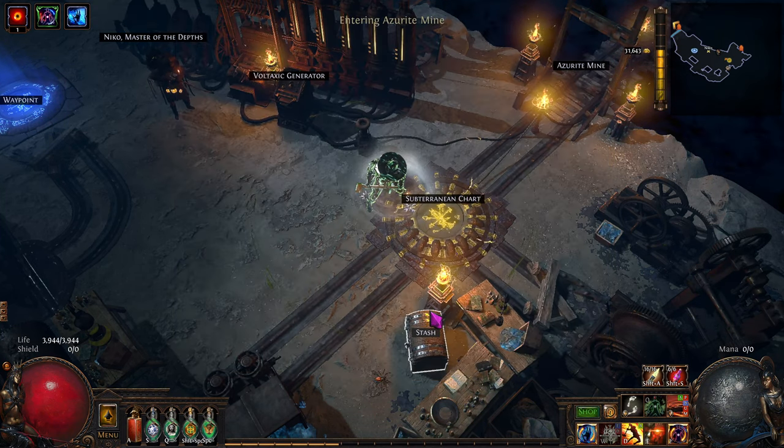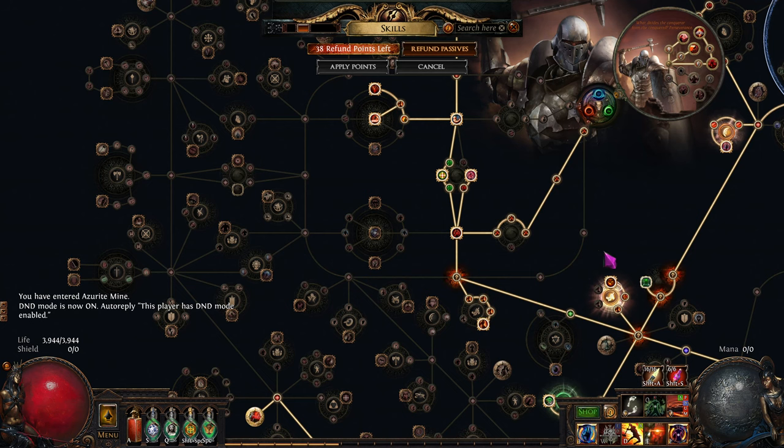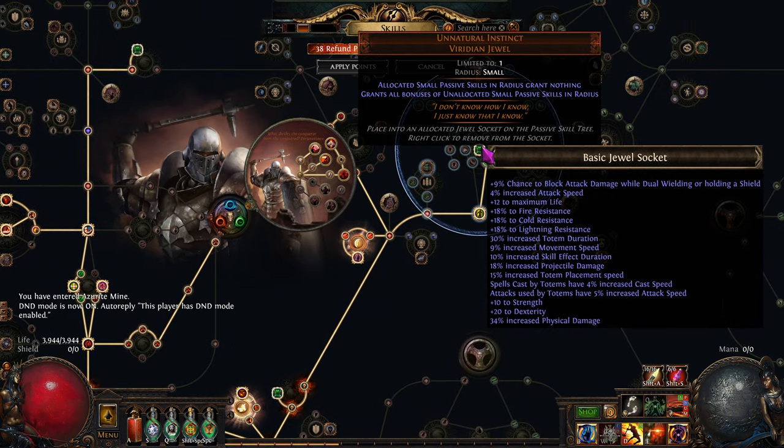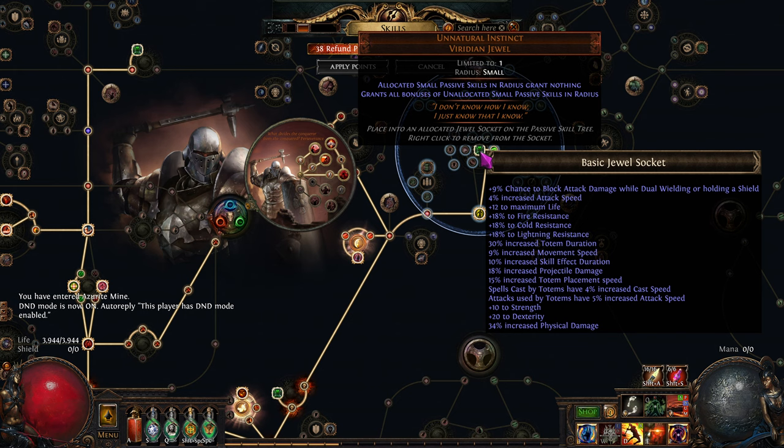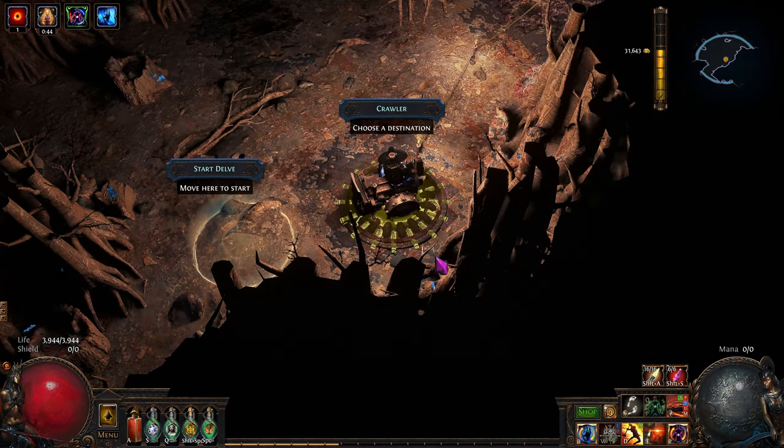Plus I've got probably five or six divines worth of resonators to sell as well. I also added this gem to the build right here - that one gem gives me all those stats. Pretty cool, that's a lot of stats. I think this was a seven divine jewel. Not bad. Let's go do it.